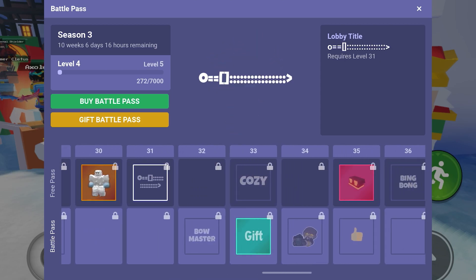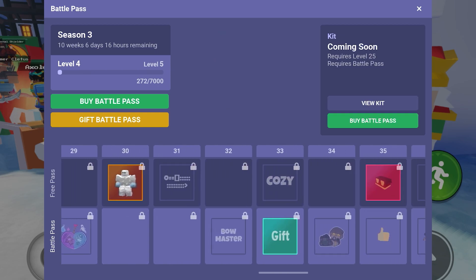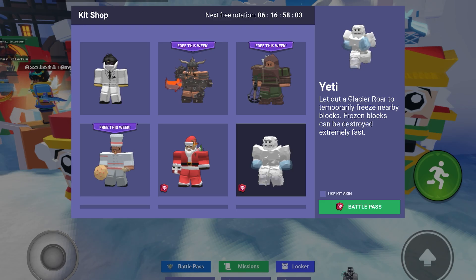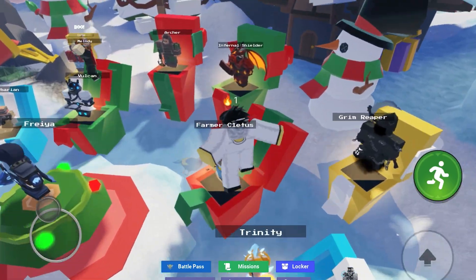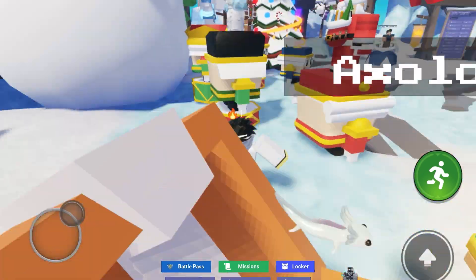But keep in mind, this isn't the free pass. Free pass — by the way, it's level 25, new battle pass kit coming soon. Then Yeti. Yeti is a weird kit. Glacial roar takes like 30 to 45 seconds to recharge — a long time.